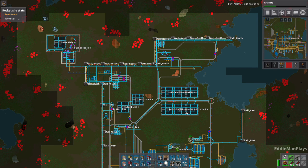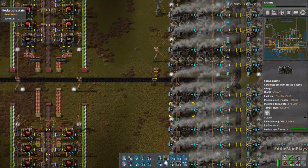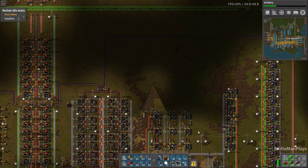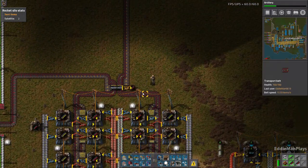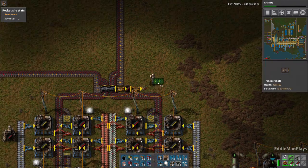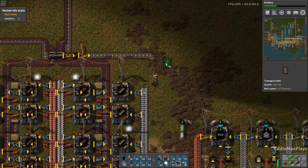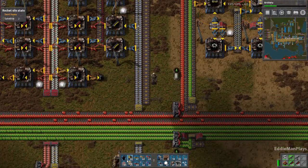I think let's go the solar panel route. In between episodes I'll go ahead and set up some solar fields — I know you guys don't want to be bored to death with that. Let's go ahead and route some of this piercing rounds over. We'll just do a half a belt here, and it's safe to say that yellow was fine. Should have done this a long time ago.